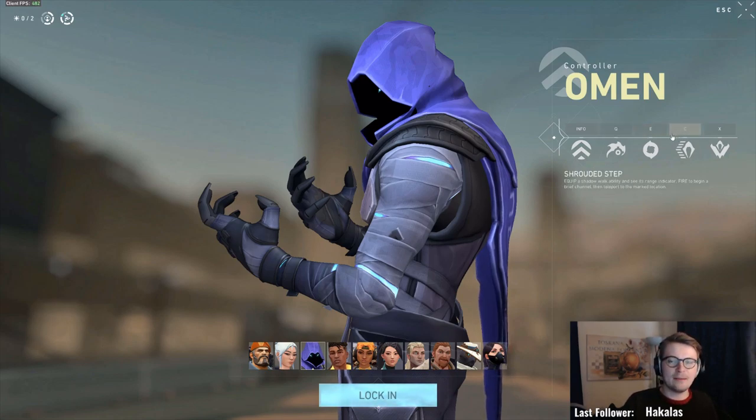Then you have the Shrouded Step, and this is where I think Omen becomes super strong. What you can do is — if an enemy sees you on a specific spot and then you go back so they can't see you anymore — you can teleport somewhere else and screw around with where they think you could be. I'll go into the game and show you specific situations where this ability is super useful. I think this is what makes this champ so distinctively original and very hard to play against.